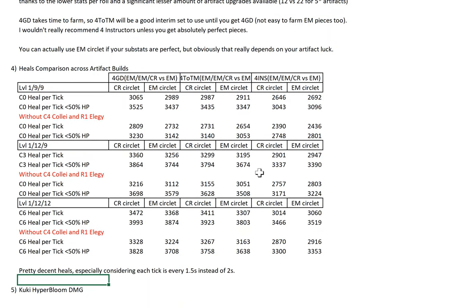Now let's talk about the heal comparisons. I've included results without C4 Collei and R1 Elegy since not everyone has them, but I did the math for them to show the potential. In terms of healing, at C6 it's actually pretty decent — you get 3993 healing, so almost 4k per 1.5 seconds. Even at C0 without a less-than-50% HP bonus, without C4 Collei and R1 Elegy, it's about 2.8k, which is still alright. The reason EM circlet performs slightly worse on heals than CR circlet is because CR circlet can have higher HP percentage substats.